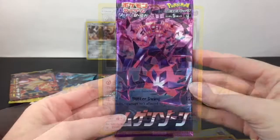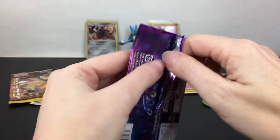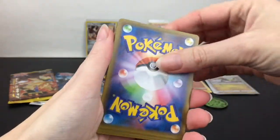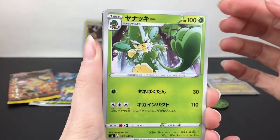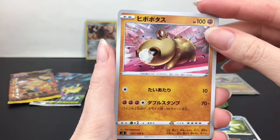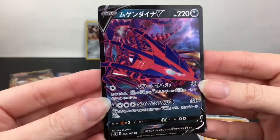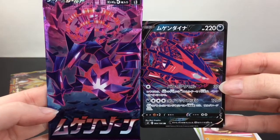We'll rotate back to a Japanese pack — this is Infinity Zone. I'm not sure what English set it corresponds to, but it's the Sword and Shield era. I always love the pack art on the Japanese cards — so gorgeous. We have a monkey, a panda, it's a green monkey, Teddiursa, that little guy, Hippopotas — and wow, none other than Eternatus V! That's really cool. This was the series with him, so definitely the V cards — this is a Sword and Shield set.